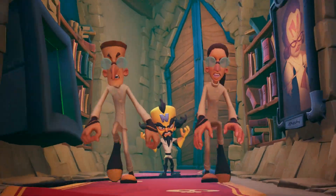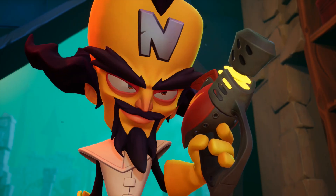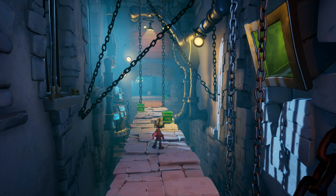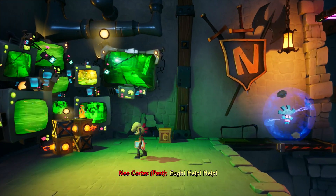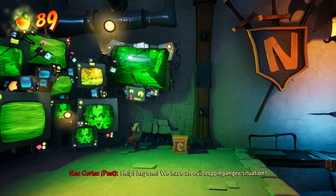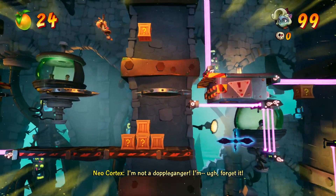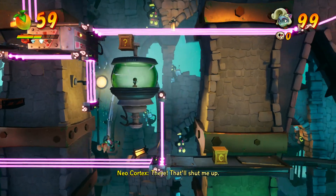Get him! Help! Help! Quit struggling! Don't make me... Help! Anyone! We have an evil doppelganger situation! I'm not a doppelganger! I'm... forget it! There. That'll shut me up.